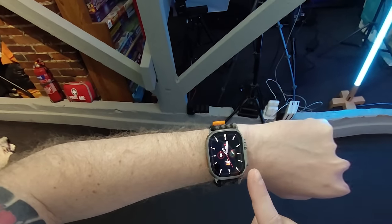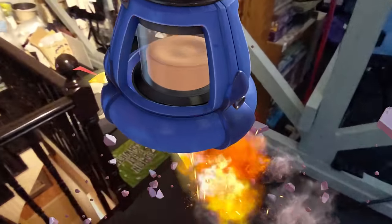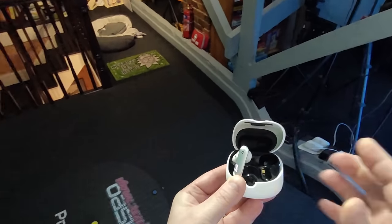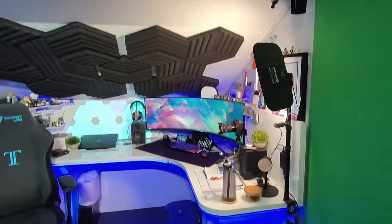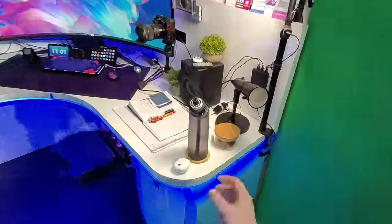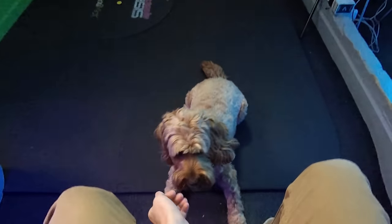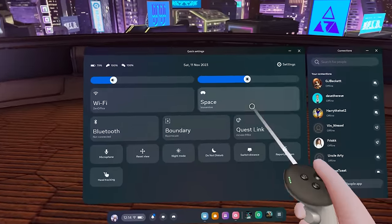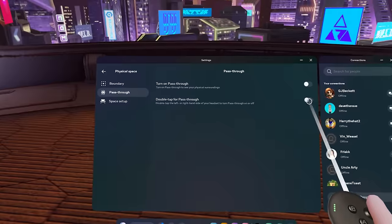One of the interesting new features of the Quest 3 is the new color pass-through mode. While I'm not completely sold on mixed reality gaming, I do find the color pass-through really useful as a default home environment. A quick tip is that you can activate the pass-through mode at any time whilst playing by simply tapping twice on the side of the headset. I find this really useful if you need to grab a quick drink, check a message on your phone, or if a family member wants to talk to you. You can enable this by going into the Quest 3 menu, settings, physical space, pass-through, and selecting the toggle for double tap for pass-through.